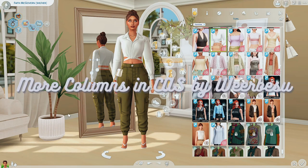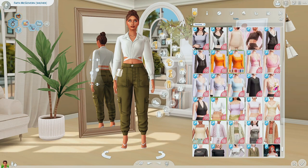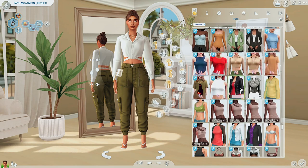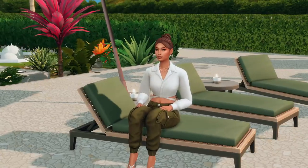My last Create-A-Sim mod is More Columns in Create-A-Sim by Weabizu. This allows you to have more columns — usually you only have two, but this lets you add three, four, or five columns. Depending on your screen size you can fit more columns. I play on a larger monitor so I have five columns, which lets me see all options without scrolling endlessly, especially with a ton of custom content.